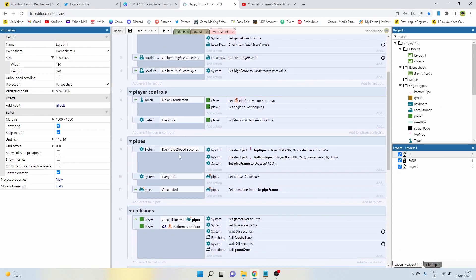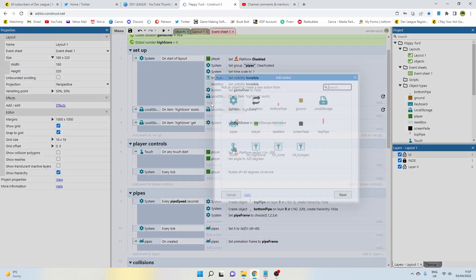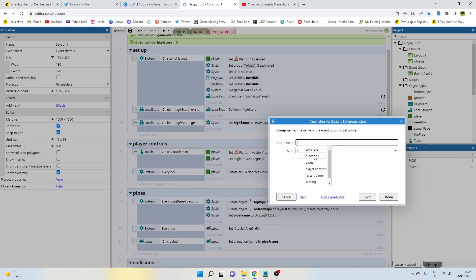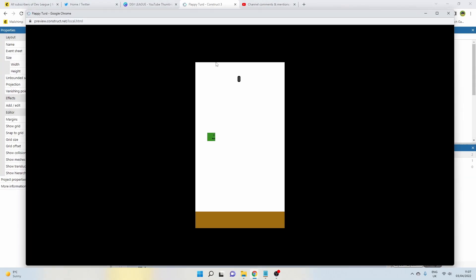The player is also spinning around because of the player controls group, so let's disable that too. Add an action: set group active, 'player controls,' deactivated. Pop that at the top. Now when we play, we're just sitting in mid-air waiting to start the game. We need an event so that when we touch the screen, all those groups become active again.